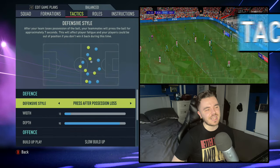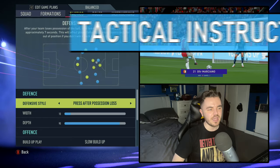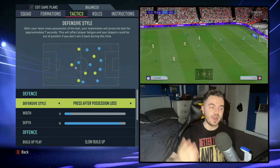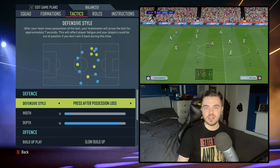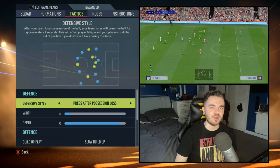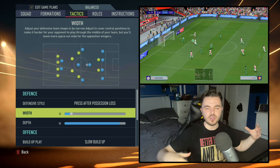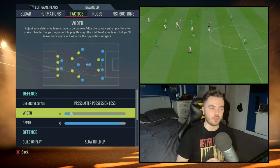Next up with tactical instructions — defensively first of all, we have a counter pressing system: press after possession loss. What we're looking to do here is not only counter press when we lose the ball, but I want to hone in on the fact that when they do lose the ball, because they've got so many players in the forward areas and only the three back, it really does help that press. The width is down to 10, making it very compact, extremely narrow. They were prepared to sacrifice play in the wider areas to really strangle the central areas and stop the opposition playing through them.